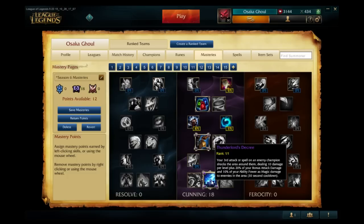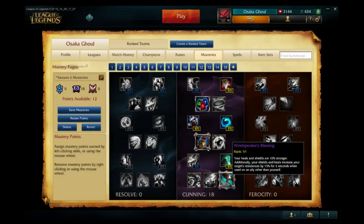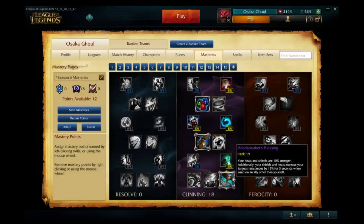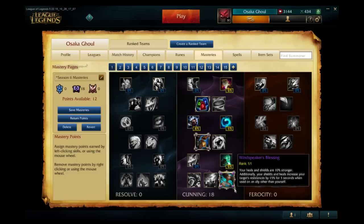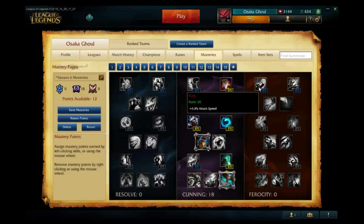Thunderlord's Decree: every third attack or spell shocks the area around the target, dealing ten damage per level plus your AP and AD as magic damage, with a 30-second cooldown — kind of like a static shock. Windspeaker's Blessing is really overpowered. This will significantly change the support pool, as supports without heals and shields will likely be much weaker in Season 6. It increases heals and shields by ten percent, and additionally the shields and heals increase your target's resistances by 15% for three seconds. Really powerful for champions like Janna and Soraka — a potential gamebreaker. Morgana's black shield might count, and champions without shields like Blitzcrank may become less effective.